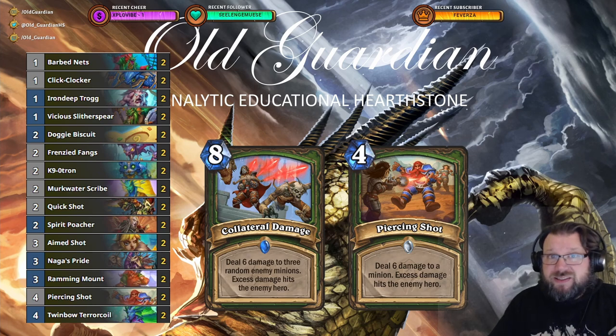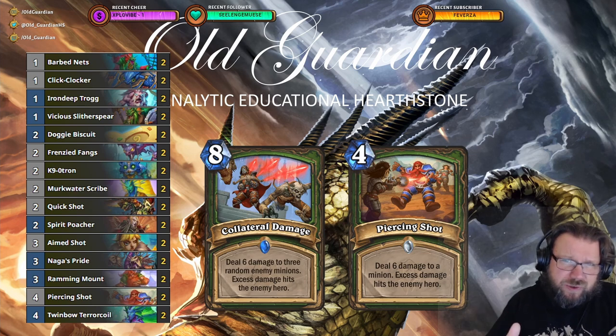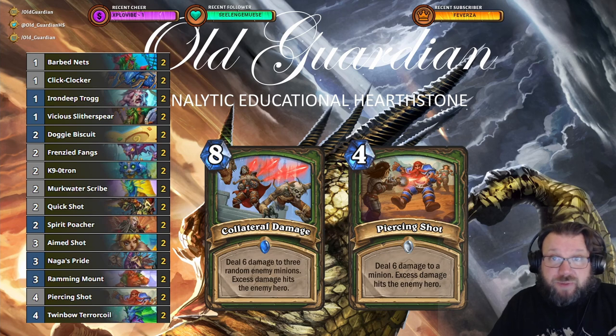Other than that, this is still Face Hunter as it has been for the past few expansions. You're trying to get some one-drops on the board, get some buffs on those one-drops, then use your board to deal a bunch of damage, and then you have some direct damage to finish things off alongside your hero power. But overall, it's not just about going face — for the first few turns you're also fighting for the board, and then you transition into the face plan a little bit later.